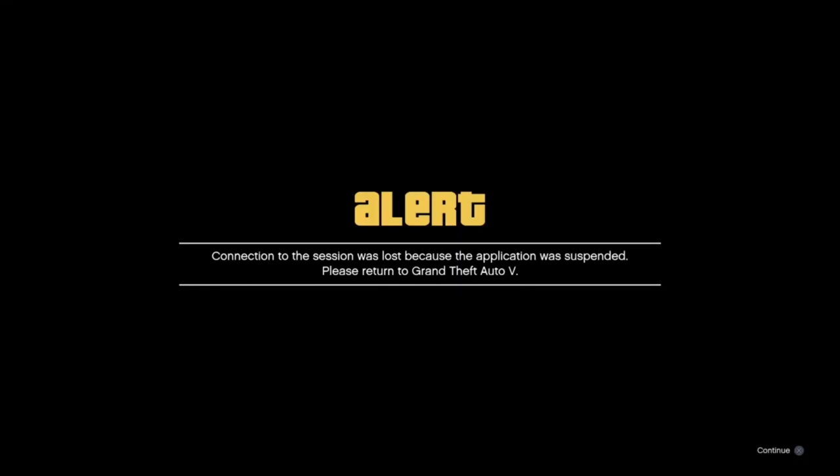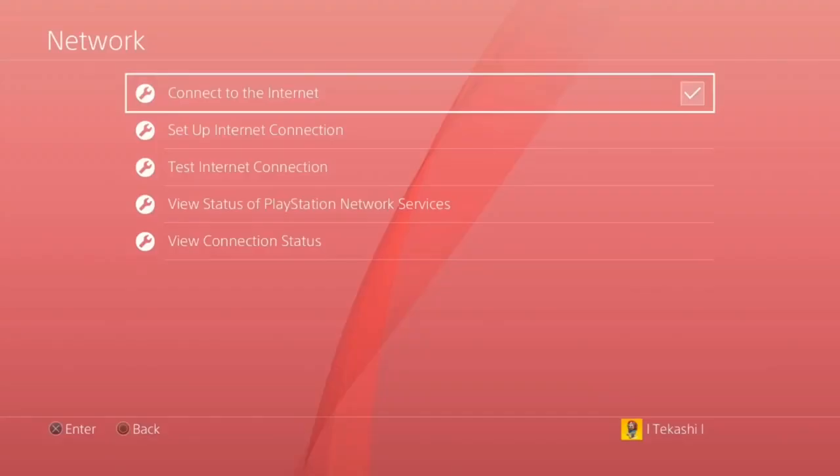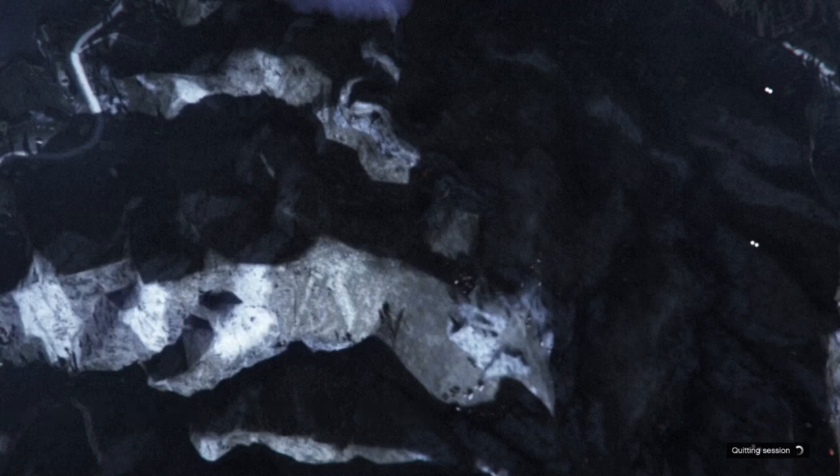When you come back, it suspends the application. If you get the 'Suspend GTA' alert, just accept it. If you turned off your internet, you'll get an alert — accept it. Then go and turn back on your internet. When you turn it back on, you're going to load back into Story Mode. I'll be right back until I load into Story Mode.